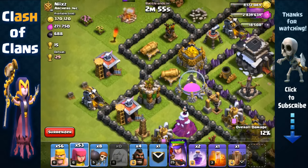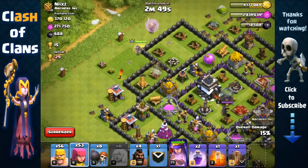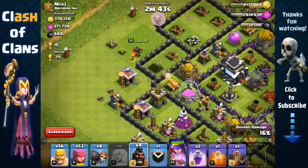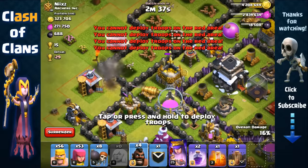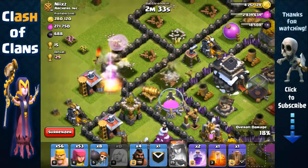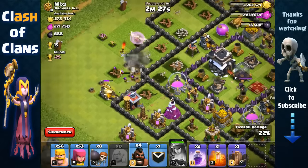There are three point defenses here - cannon, archer tower, and another cannon - but look at their level, they're very weak, so we probably won't even need to use a Rage Spell. She removed that cannon but then took a really awkward turn and is now getting targeted by three point defenses. I'm gonna have to use her ability to remove that cannon and archer tower to ease the pressure.